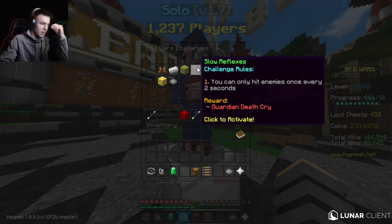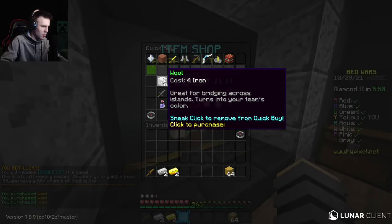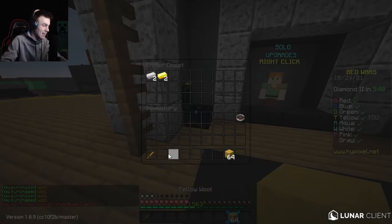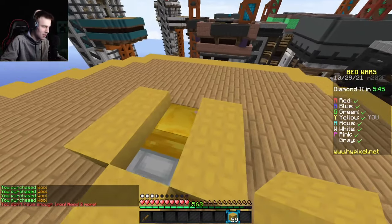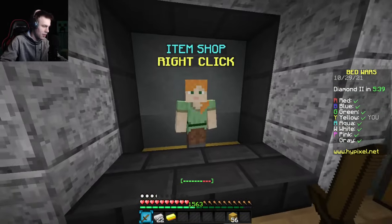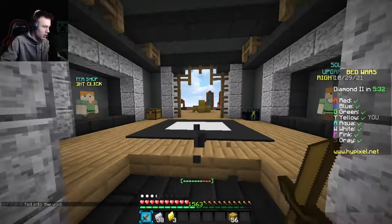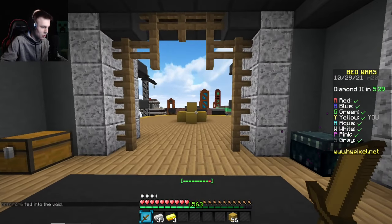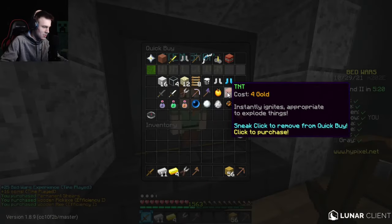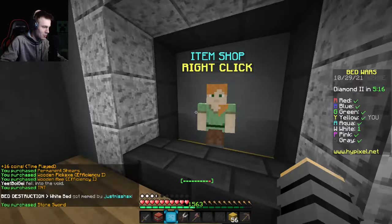Now we have Slow Reflexes — you can only hit enemies once every two seconds. The punch bow and fireballs are the name of the game here. Without being able to get any combos, only hitting them once every two seconds, it's going to be very difficult to do anything in close-quarters PvP. It actually shows a bar of the two-second recharge. What's crazy is if I miss a hit, it still makes me recharge.